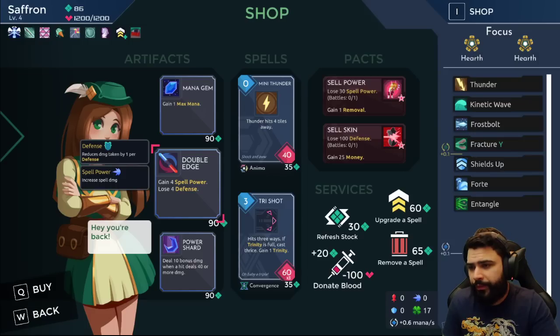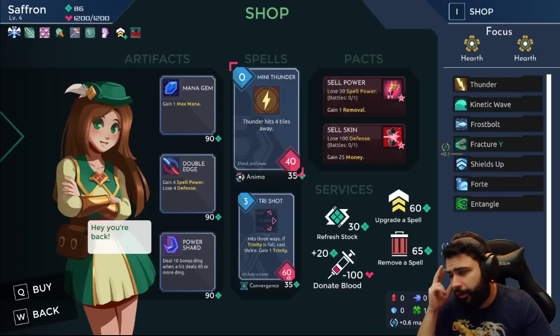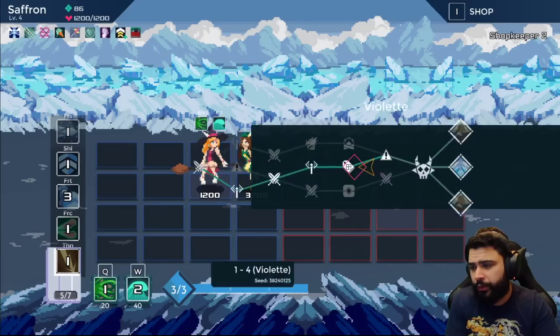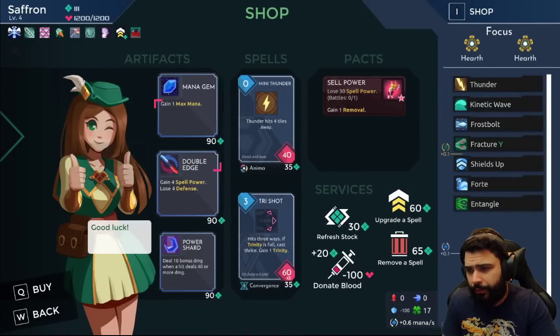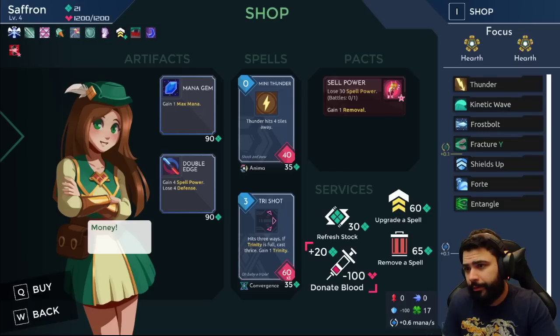Lose four defense, gain four spell power — and Power Shard! Holy cow. Power Shard upgrades Kinetic Wave, Thunder, Frostbolt, Fracture — it upgrades our whole deck. Lose 100 defense for 25 money — we didn't get a great roll on the shop, but we'll take 25 bucks and get Power Shard. Lose 30 spell power — I don't know how we win the next fight if we do that. I wouldn't mind buying a removal but I'm broke.